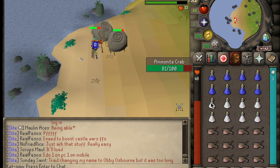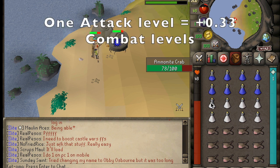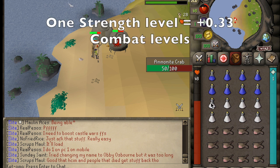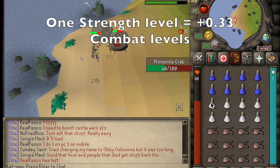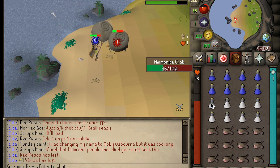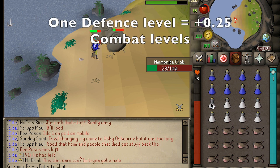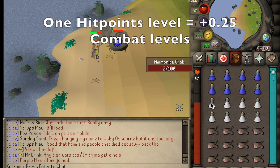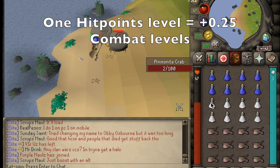Allow me to break it down. Every attack level you gain raises your overall combat level by 0.33, essentially a third of a combat level. Strength works the same way, increasing your overall combat level by 0.33 for every strength level. Every defense level increases your combat level by 0.25, essentially a fourth of a combat level, and hit points works the same manner, increasing your overall combat level by 0.25 as well for each level.